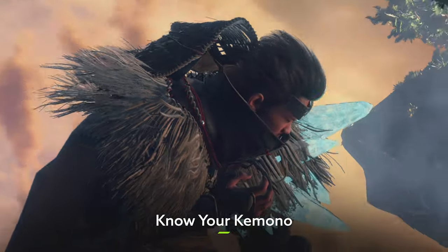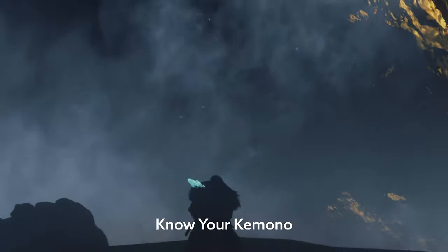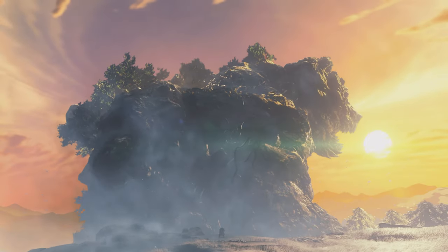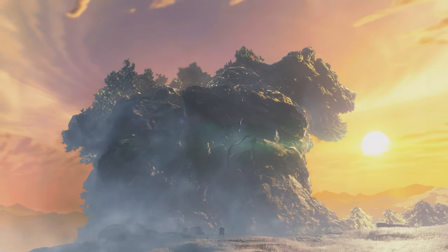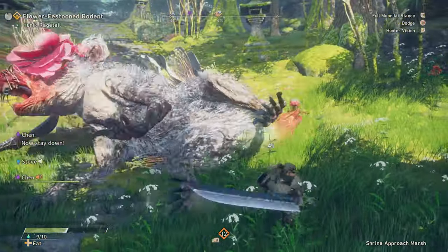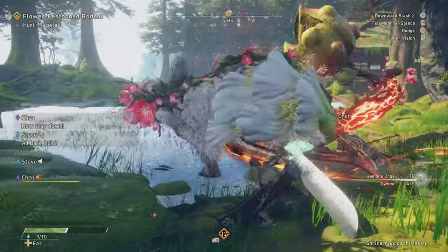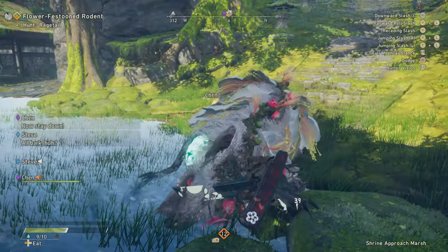Once you've got a good handle on your own equipment, it's time to see what your enemies are packing. The Kemono come in all sorts of different forms, and each one has its own distinct strengths and weaknesses that you'll need to work out. For the likes of the Ragetail and the Sapscourge, you'll find that severing their tails seriously reduces their power, so clipping it off at the first opportunity is always a good idea.